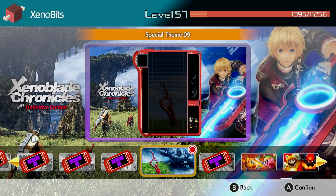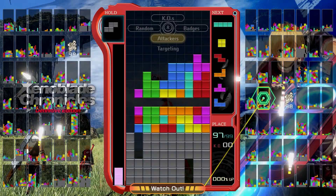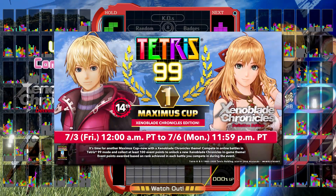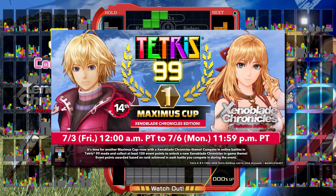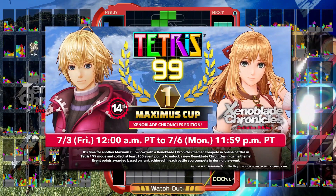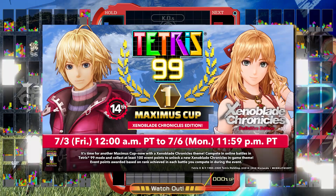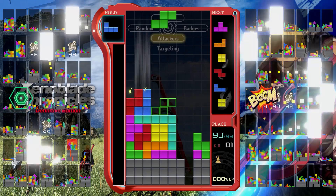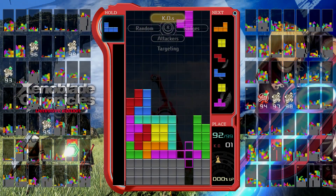It became available on July 3rd, shortly after Definitive Edition's release on May 29th, 2020. To get the theme, you originally had to participate in the 14th Maximus Cup, which is an event that usually runs for three days that will either reward players with free themes or My Nintendo Gold Coins. In order to get the rewards, players have to gain lots of points during the event period by placing highly in matches.